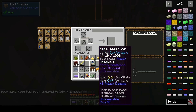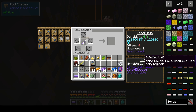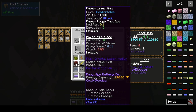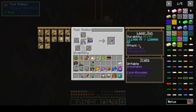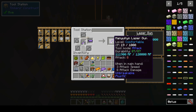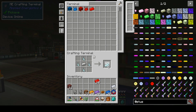All right, we got it leveled up so we're going to throw our gun in for a modifier. Right now attack speed 3, damage 8. Put this on — attack is still 8. Durability went up. All right, we're going to try something different — I didn't like what that gave us.